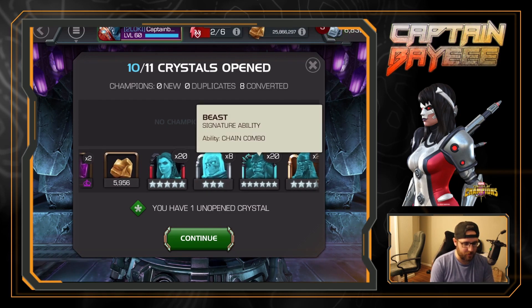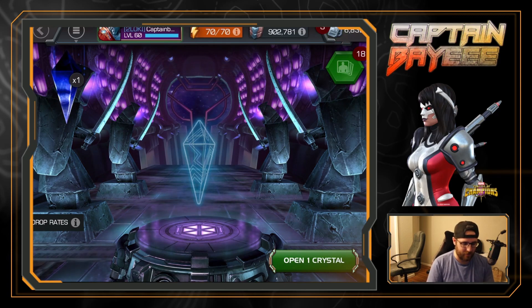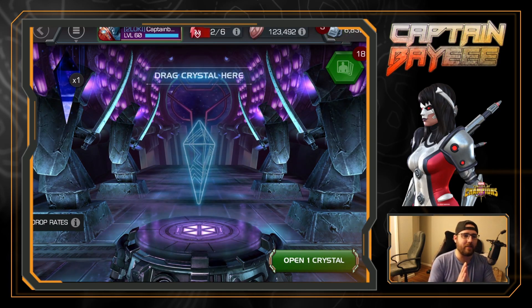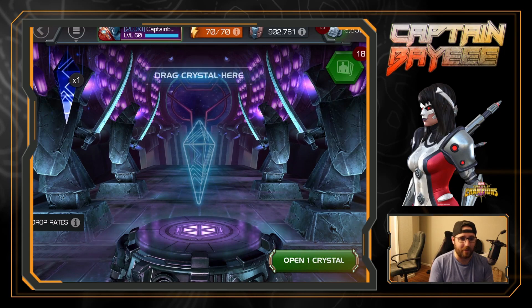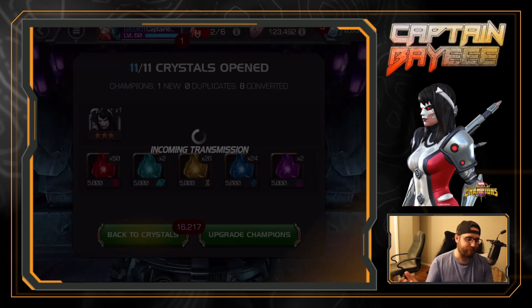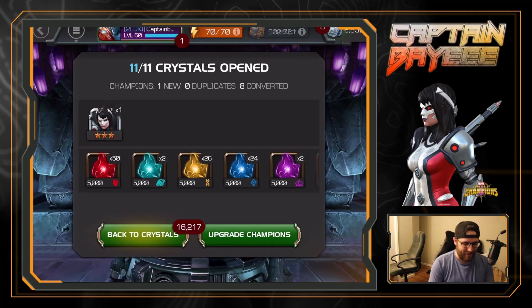It seems like it's gonna stop but it doesn't. We did get one six-star, two five-star nexus up to this point — that's it for the five-stars, and the six-star Beast. Already essentially it's paid for itself getting a six-star and three five-stars — not too bad. Can we push our luck and get one more six-star? If not, I'll take a five-star Omega Sentinel. And we're getting a three-star Omega Sentinel.